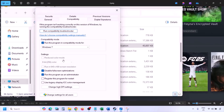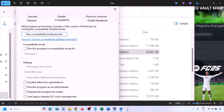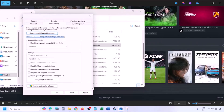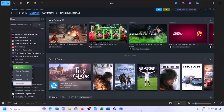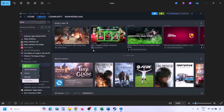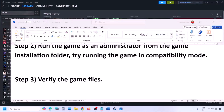If putting a check on all those boxes still doesn't work, uncheck all the boxes, hit Apply, and click OK. The next step is to verify the game files. Go to Steam, click on Library, find the game, right-click and select Properties, go to the Installed Files tab, and click on Verify Integrity of Game Files. Once verification is 100% complete, launch the game and check.